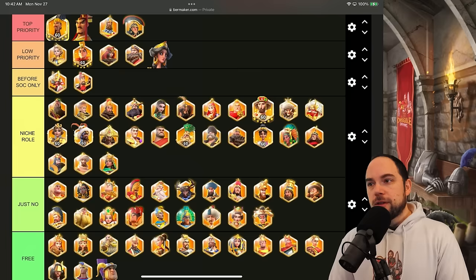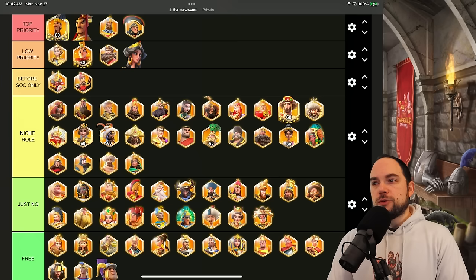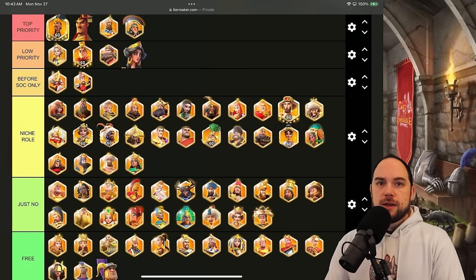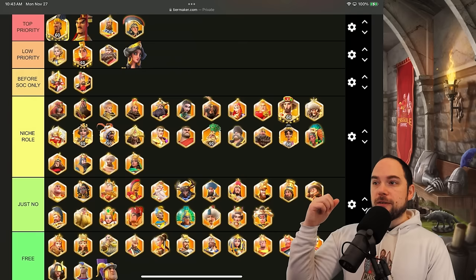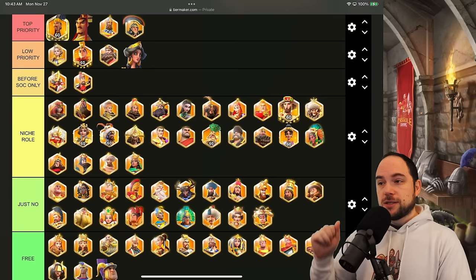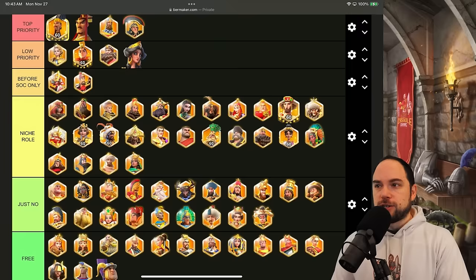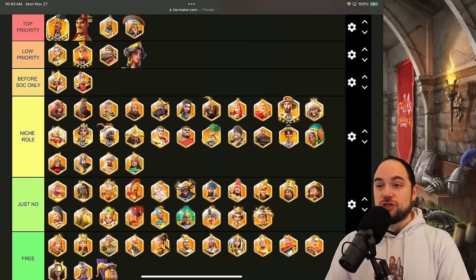If you're using three archer pairs, you'll just keep using Boudicca Prime anyway. But if you only have one or two archer pairs, she becomes the fourth archer commander at that point. Anytime a commander is the fourth option in their troop type, I get worried about recommending investing in them. I suspect Herman Prime and Ashurbanipal will land in low priority or top priority, making Boudicca Prime the fourth archer — a risky investment unless you have three archer marches.